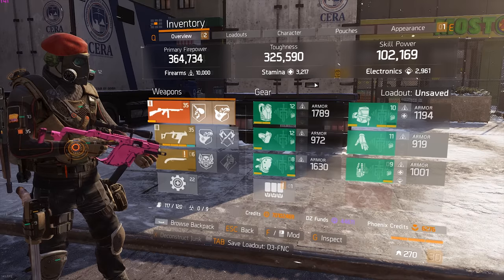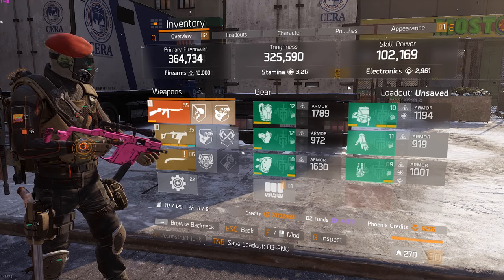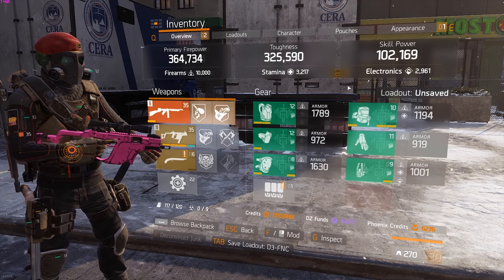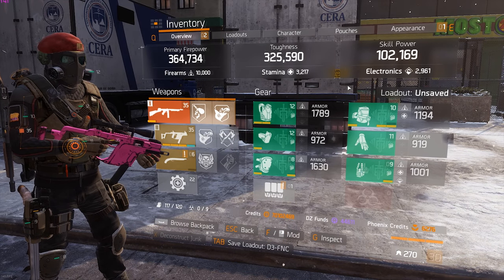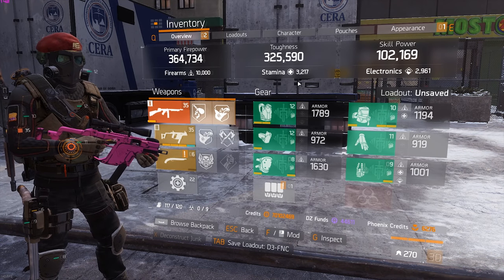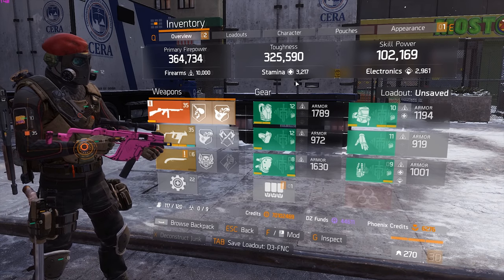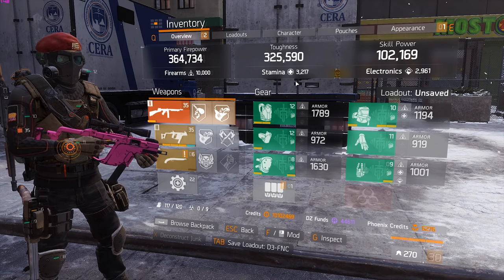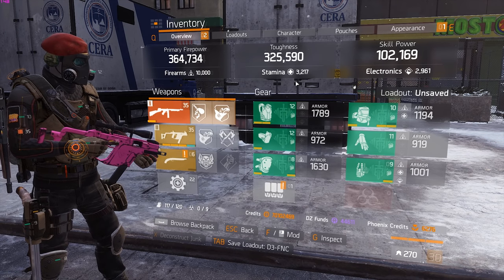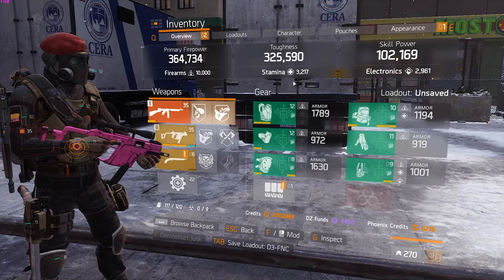10k firearms, 3,200 stamina - which makes you quite squishy, but you have to remember you have a 2 million shield on you. As long as you're in a 1v1 scenario, they have to melt through that shield and that's going to be really rough. This build is super strong in a 1v1 - you should not be able to lose, especially using these firearms. The only problem you'll have is against striker. But if there are more than one - 2, 3, 4 - then it starts to get really hard.